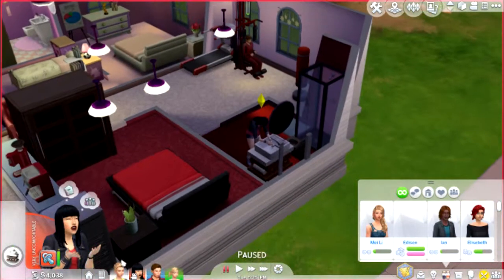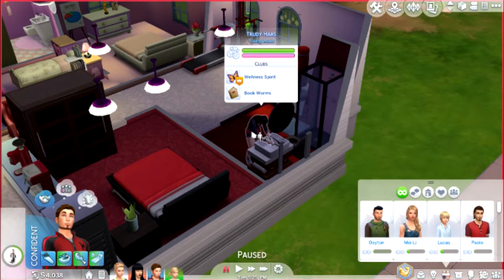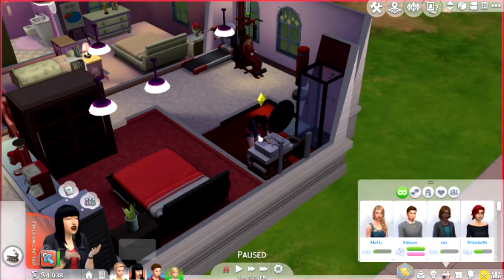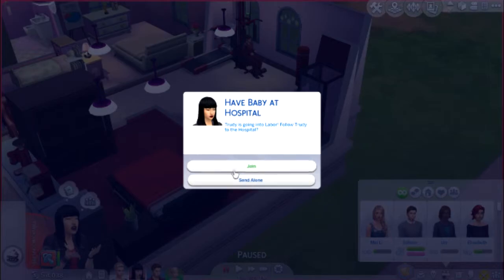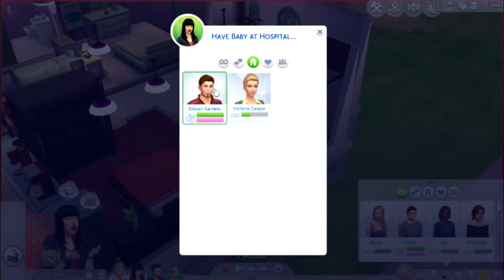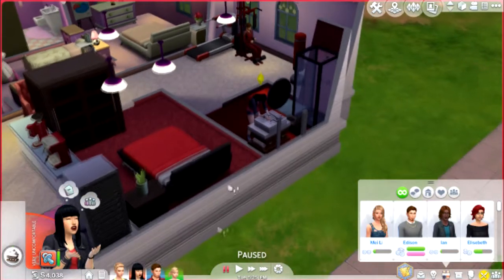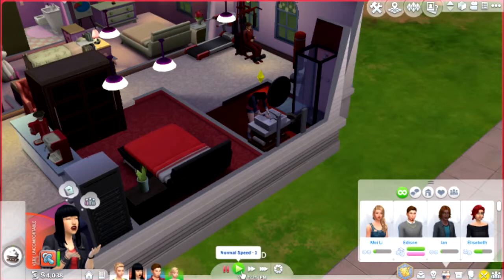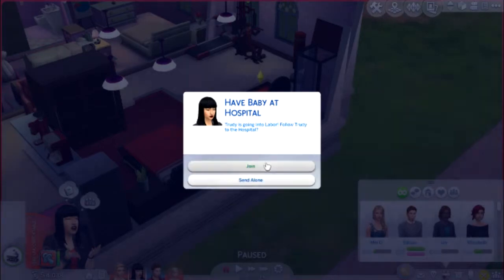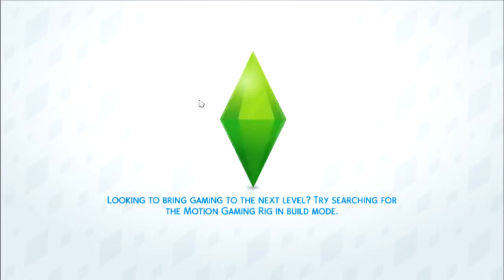Hello everyone and welcome back to Let's Play The Sims 4 Duplex Life. We're going to see the birth of this child that's about to be born, and I'm pretty excited because this is the first time we actually have a baby in the house. With Victoria we do have a child, but no babies. It's really interesting to see how things go with a baby in the building and still keeping them apart, because Victoria is definitely going to want to go over to Trudy's house and take care of her baby.